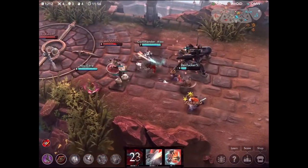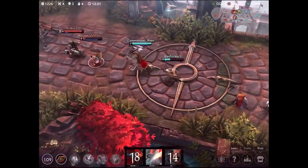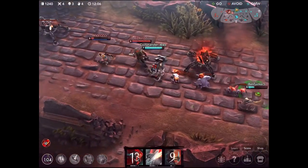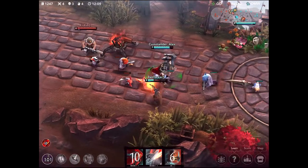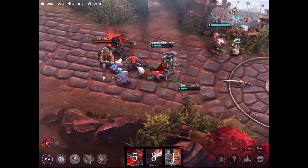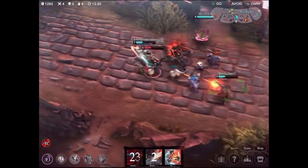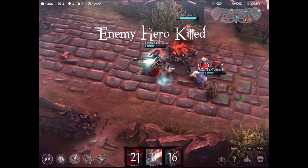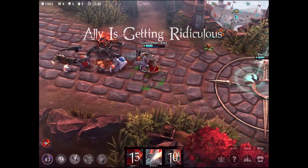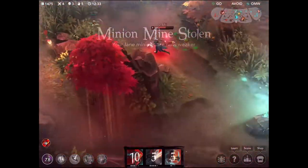Looks like we're going to be taking out Koshka here - almost chased her down but she's going to get away. Still very low on health. Saw is going to try and challenge me but I have my whole team with me and it's only him. Instead of running back to base I'm going to use my Afterburn ability to stun him and allow one of my teammates to get the kill for a nice assist. Saw was definitely out of his depth in that fight.